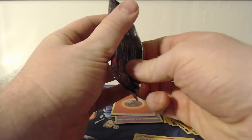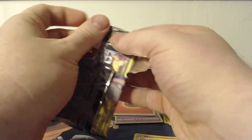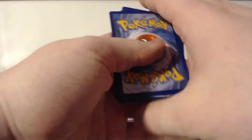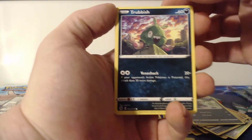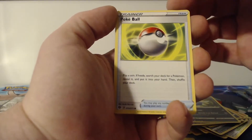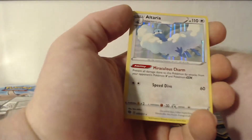I originally wasn't going to open any more Champions Path, but like I've said in my previous videos I was running out of stuff to open, so I needed to buy something that was already out there and readily available — also not that expensive. Psychic, Leaf Energy, Pierce, Hop, Arbok, Trubbish.